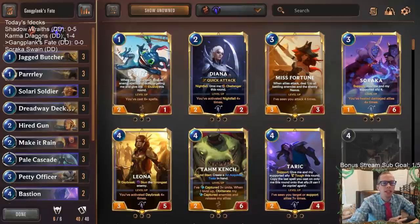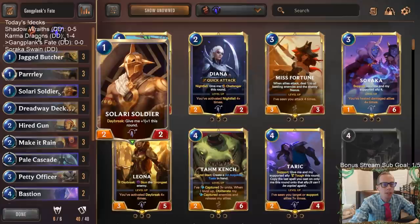Welcome everybody on Twitch chat and YouTube for some Gangplank's Fate. We're going to be playing this deck with a different region than normal. Usually when you play Gangplank and Twisted Fate together with Bilgewater cards, you see that with Noxus because Noxus has great damage enablers like Noxian Fervor. But we're actually heading over to Targon and playing it a little more value-oriented.